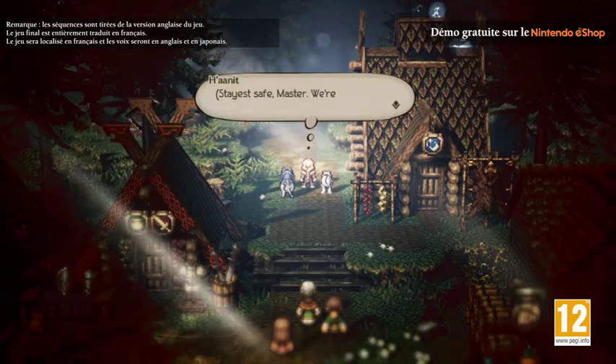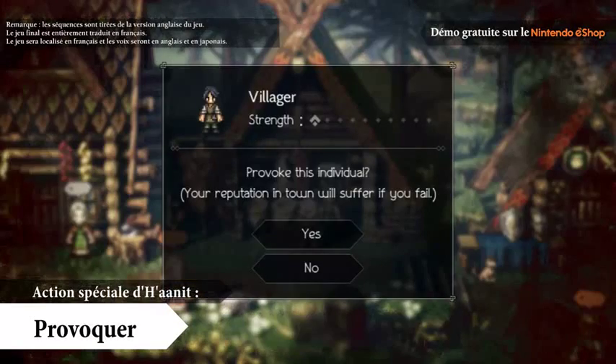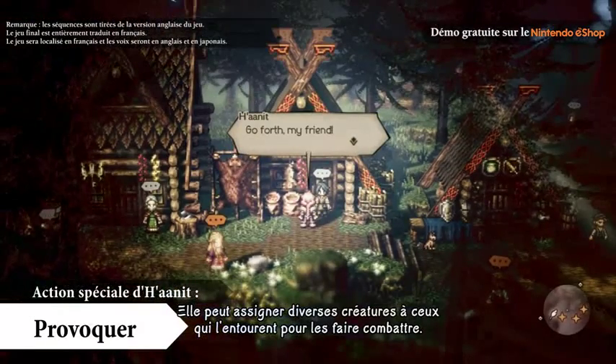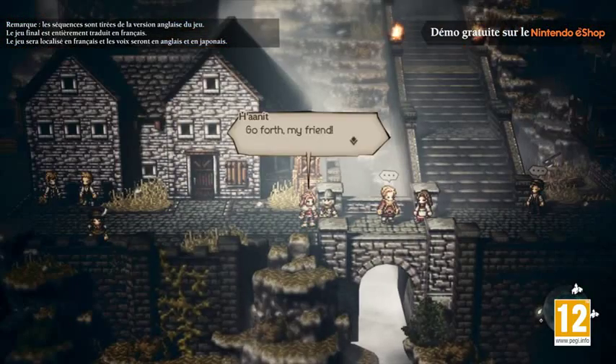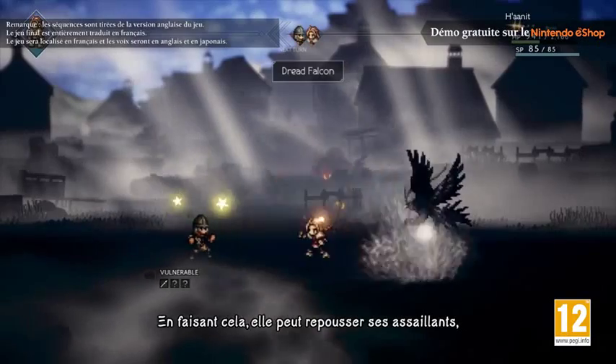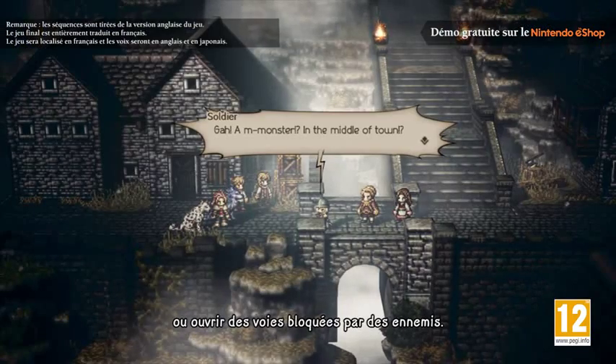Honit's path action is Provoke. She can sic various beasts on the people around her to draw them into combat. By doing so, she can chase off troublemakers or open paths blocked by foes.